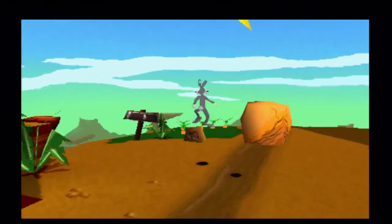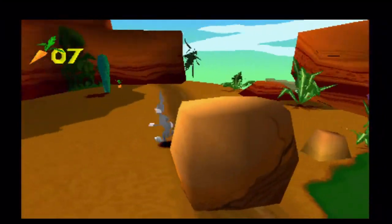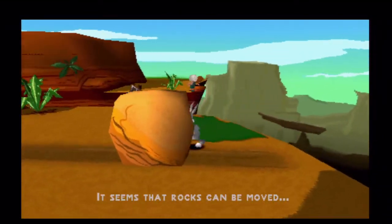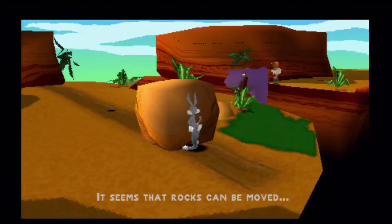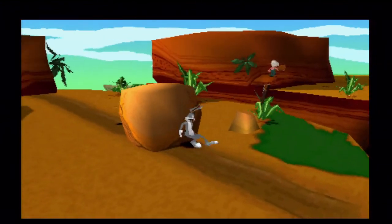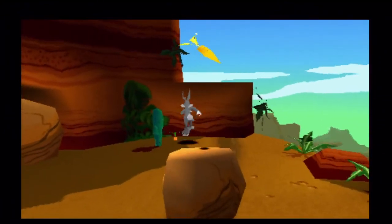Can I double jump? No. It seems that rocks can be moved. How do I turn the camera around? That's the tiptoe. Triangle is like to bring the camera around. I think I can jump on this rock - yeah, get the golden carrot.